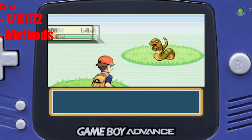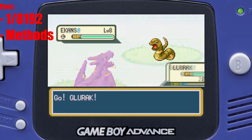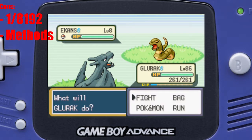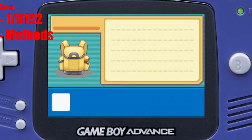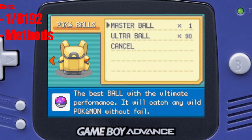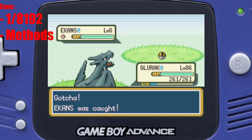Gen 3 is the only generation notorious for not having any possibility of increasing your odds. Soft resetting and encountering is quick, yes, but it makes basically every hunt long and a tedious process. And don't forget the days before Ultra Sun and Ultra Moon — if you wanted a shiny Groudon, Kyogre, Rayquaza or Deoxys? Well, what a shame, because they're shiny locked in gen 6, and the only option to get them was in gen 3 and 4.